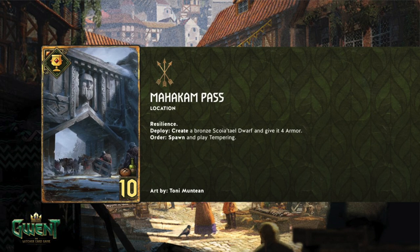Okay so it's a 10 provision location — Mahakam Pass, resilience. Deploy: create and spawn a bronze Scoia'tael dwarf and give it four armor. Spawn and play Tempering. You play it on the back row because you want to get some bodies down. So your bronze Scoia'tael options: King Slayers, Marauder, Mercenaries, Agitators, Pyrotechnicians, Berserkers, Mahakam Guard, Skirmishers. The Chariots don't count — they're not dwarves.